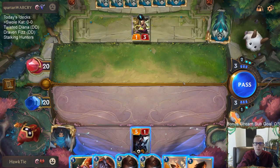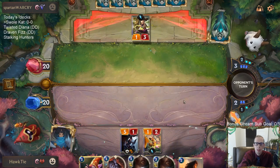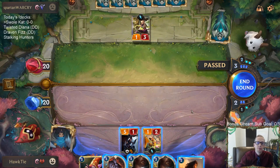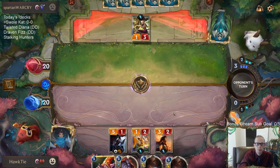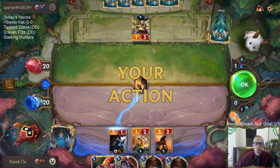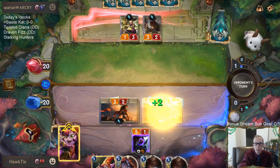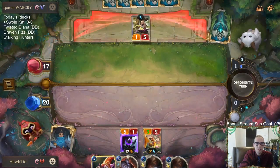Playing the Flower Child first to see if they spend mana — maybe they think they're a little more safe than they are. Casting Deep Meditation. It's probably Concussive Palm — yep, Concussive Palm. We'll just trade Legion Drummer for that, get an attack, get a support, and get this Flower Child buffed up.